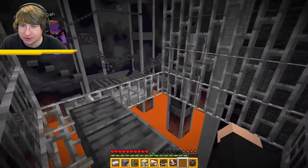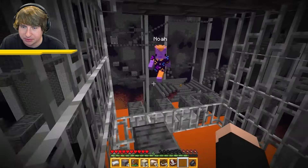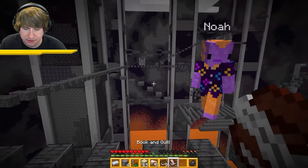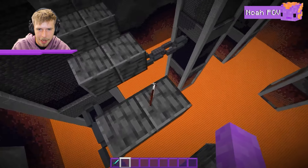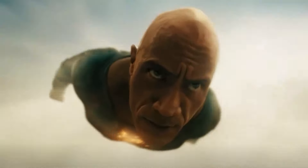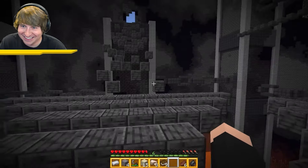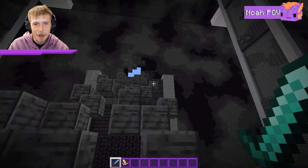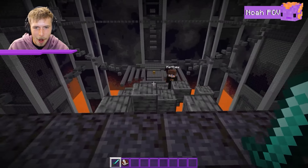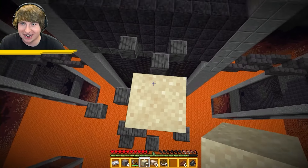What Noah doesn't know is I still have my elytra. I wait for him to turn around, then throw a book to distract him and quickly equip the elytra. I fly down to a chest to grab food, then glide toward the escape portal. Noah tries to guard it, but I still have all my blocks and make it through.